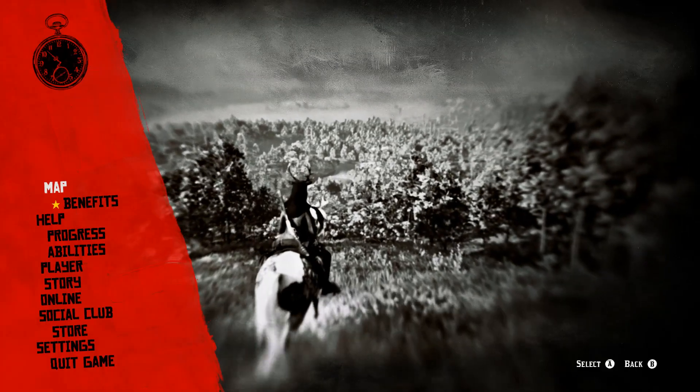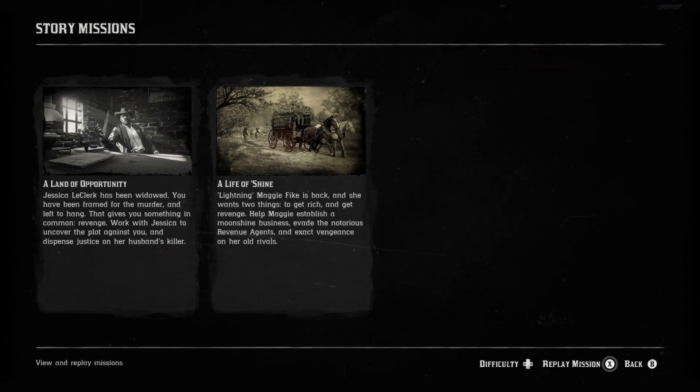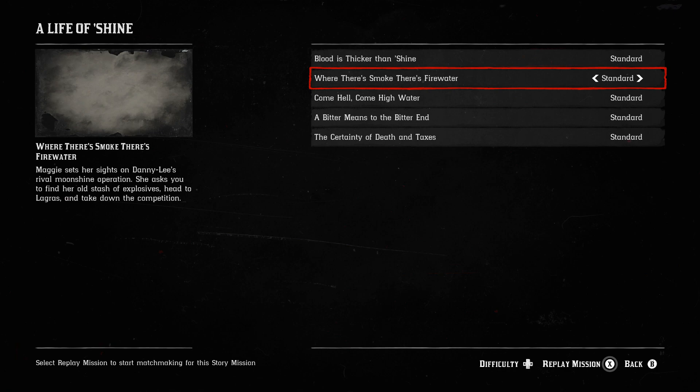All you simply want to do is press the pause button, go to Progress, and then you want to go to Story Missions, and then you want to go to the A Life of Shine tab. The tab will only be there if you have completed every Moonshine story mission. And then you want to start the second mission called "If There's Smoke, There's Fire Water." You want to start that on Ruthless.